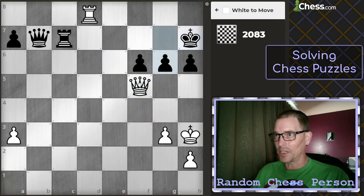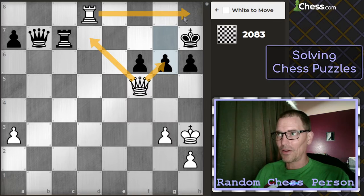It did move g6, as I suspected. I think now it has to be queen captures f6, even though that's not check. My only other follow-up checks are here and here, both of which lose the queen. Or here, which loses a rook. Or here, which loses a rook and a queen probably. So I think it has to be this.